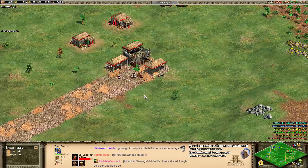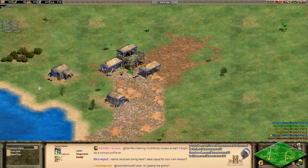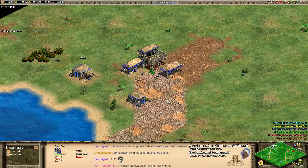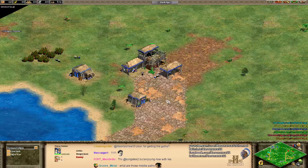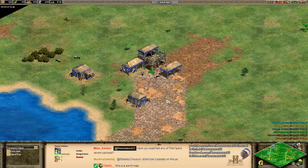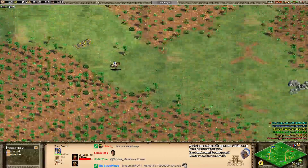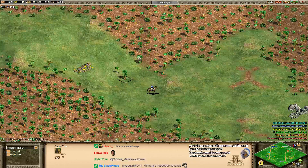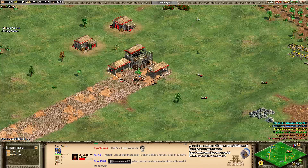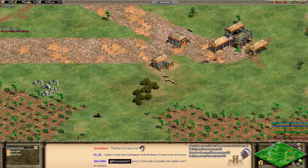Right off the bat, the first thing you want to do when playing Black Forest is keep in mind you'll be looking for a slightly different set of strategies than on a more open aggressive map like Arabia. In Age of Empires 2 there are generally two main types of maps: open maps and closed maps. An open map like Arabia is very difficult to wall because the forests are really small, making it hard to defend yourself in the early game.